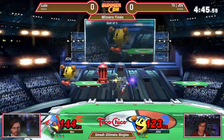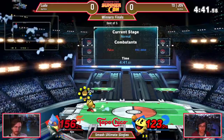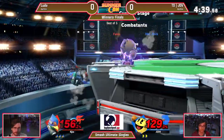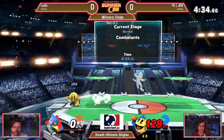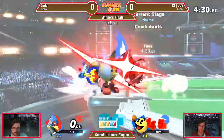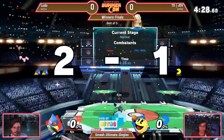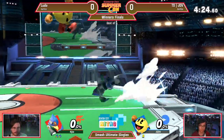Dash attack — maybe not what Ludo was looking for there. A back throw scenario. Choosing to charge up, no hydrant. You kind of have to make that choice because of how fast Ludo gets back to the stage, but able to snipe out the jump there. Ludo was expecting JDV to throw the fruit on his get-up — there was so much hitbox going around, I don't blame you for getting hit.